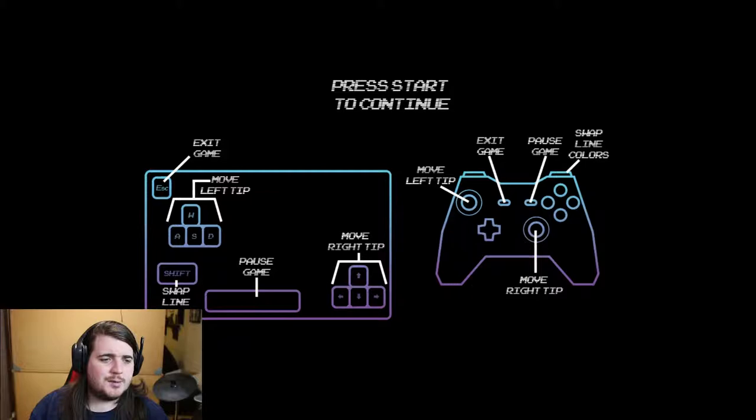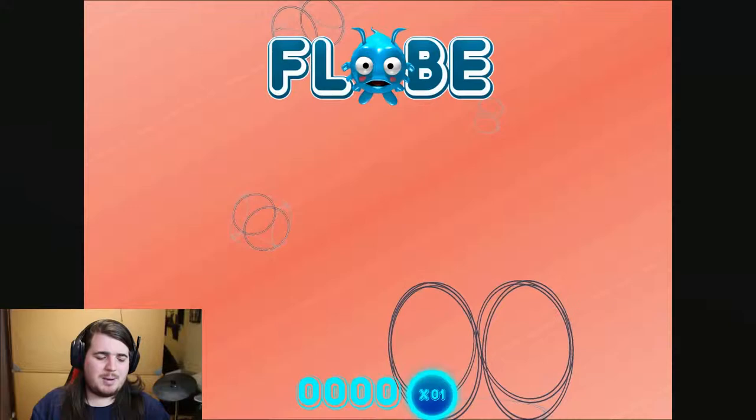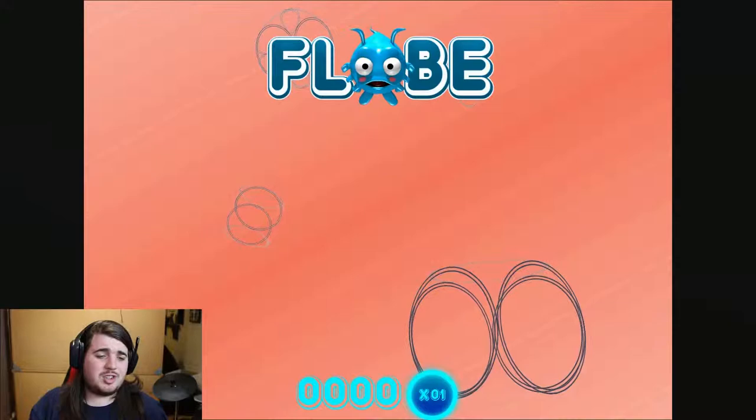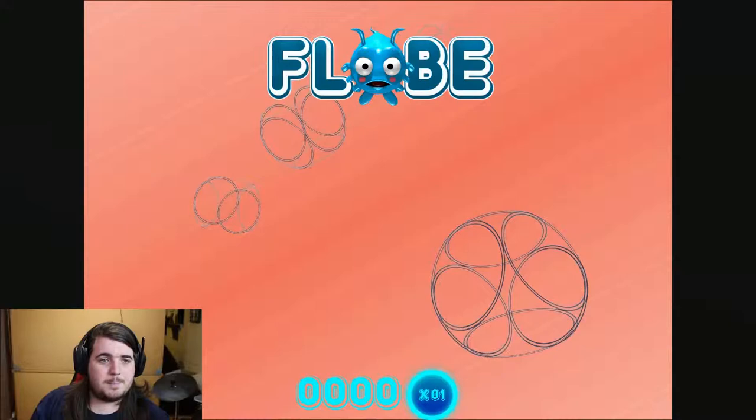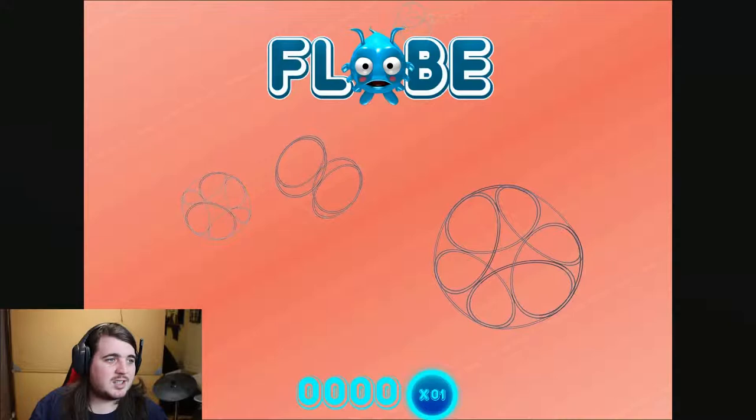Thank you for coming back to the channel. Today we are playing Flob — F-L-O-B, Flob. Look at this game — basically you got a platform, you use it on keyboard and mouse or on a controller, which I'll be using, with two analog sticks. Each analog stick controls a corner of your platform, and you have to collect the corresponding loops of matching color, otherwise you switch color.